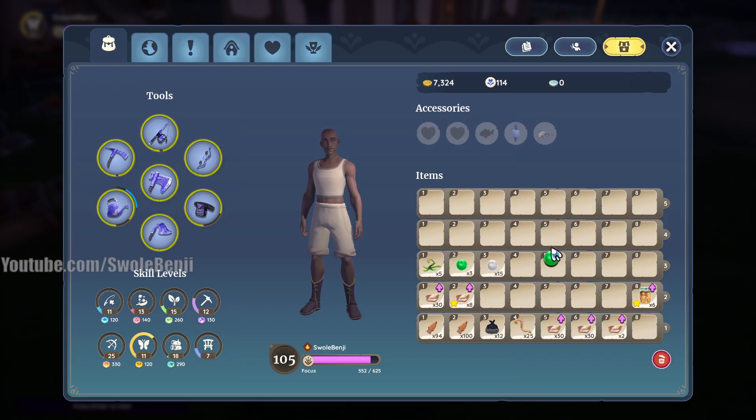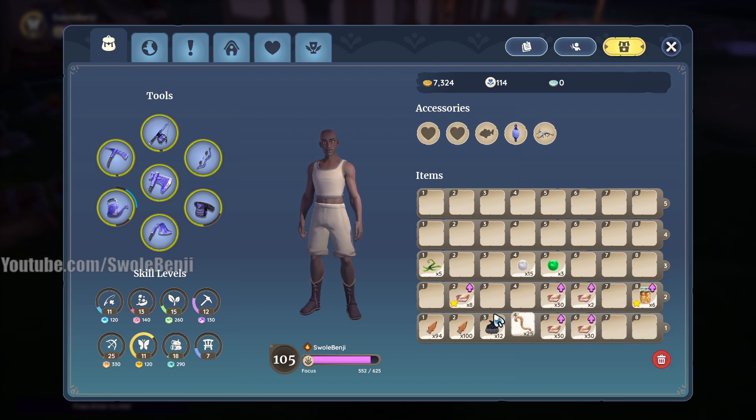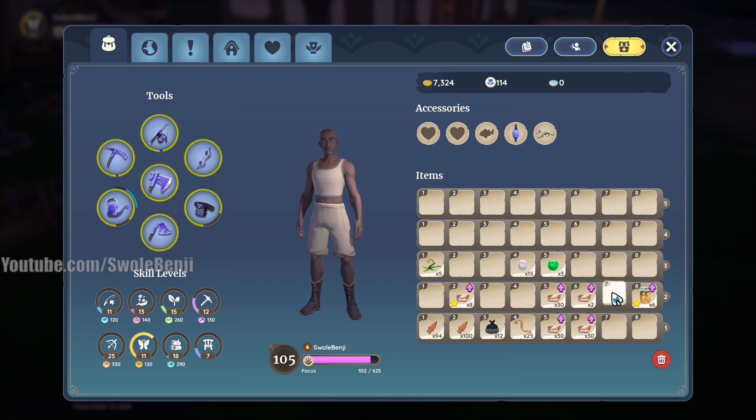We got three green pearls, 15 regular pearls. Let's see how much oyster meat — 92 oyster meat and eight quality oyster meat. Quality oyster meat according to this — again, this is speculative, but this was one run.